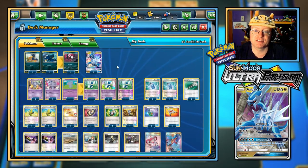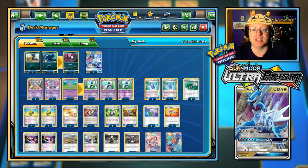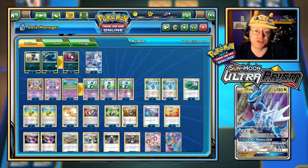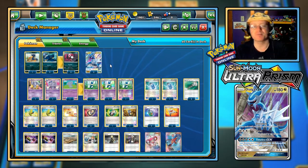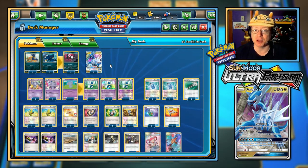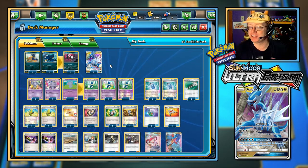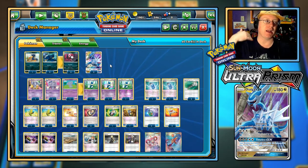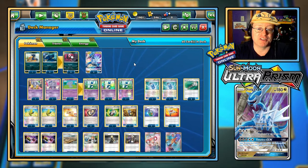I've got three Dialga GX, three Meowstic, three Espeon to evolve up, three Honchkrow, and three Murkrow. With nine basic Pokemon in this deck, I don't know how many times I mulliganed in yesterday's attempt at a video. I'm feeling somewhat better spirits today, so if negativity happens I'll have to roll with that. Of course I can't really change things — random luck of the draw is how things go sometimes.